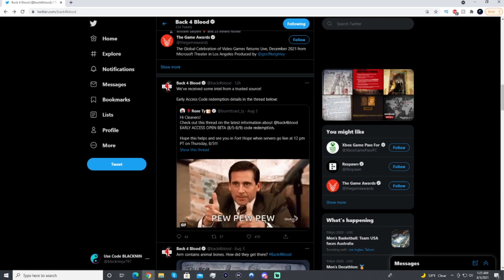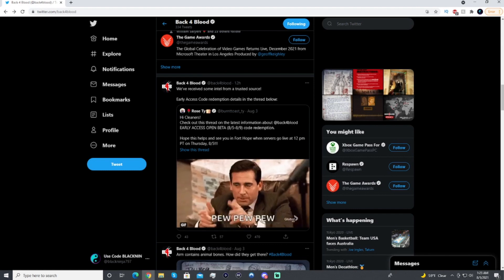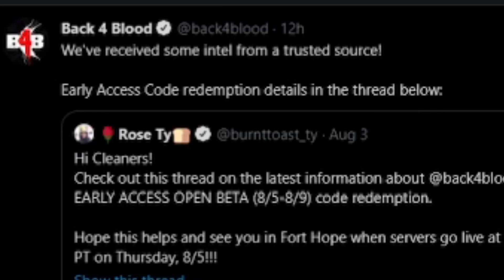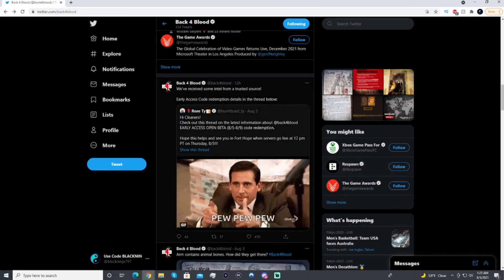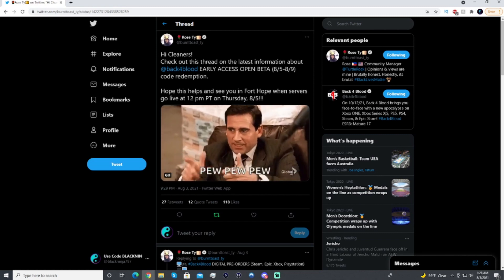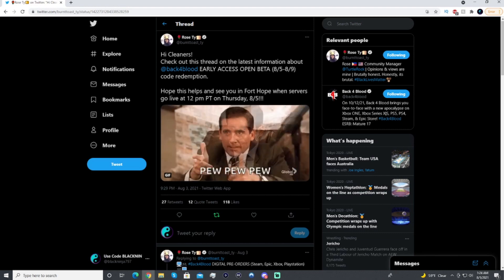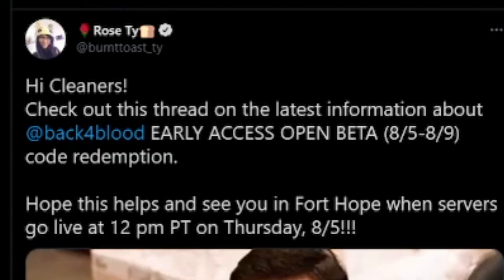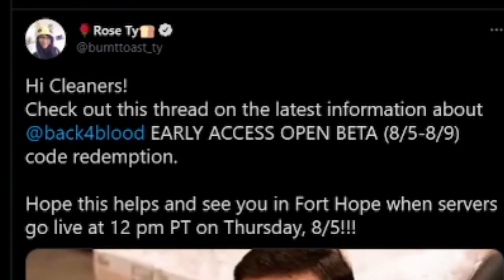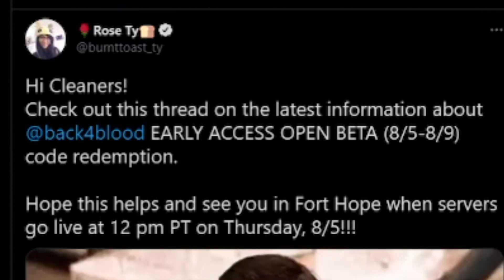Alright, so the way this video is going to work - I'm going straight to the Back 4 Blood Twitter account. They have a recent post that reads: 'We have received some intel from a trusted source - early access code redemption details in the thread below.' Clicking that brings you to a quoted tweet from a Back 4 Blood team member, Burnt Toast, which reads: 'Hi Cleaners, check out this thread for the latest info about Back 4 Blood's early access open beta, running August 5th through August 9th - code redemption. Hope this helps and see you in Fort Hope when servers go live at noon Pacific Standard Time on Thursday, August 5th.'